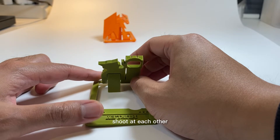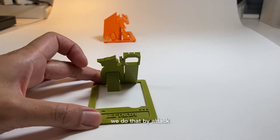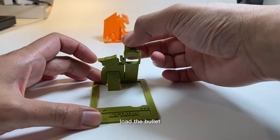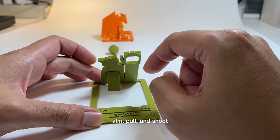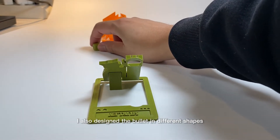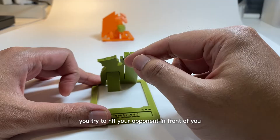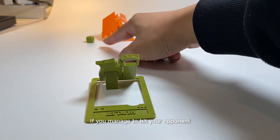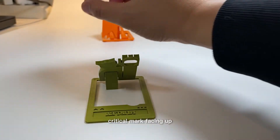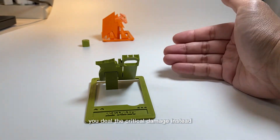What we need to do is shoot at each other and deplete your opponent's monster HP. We do that by attacking the opponent's monsters. After you open up your catapult monster, load the bullet, aim, pull, and shoot. I also designed the bullet in different shapes — essentially it's also a dice. So if you hit your opponent and your dice lands with the critical mark facing up — for now it's a star — instead of dealing one damage to the opponent's monsters, you deal the critical damage instead.